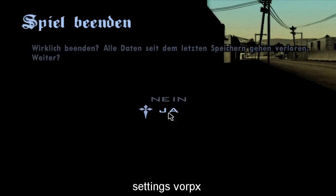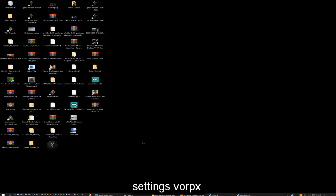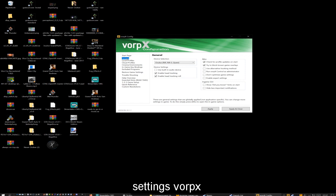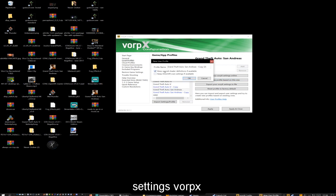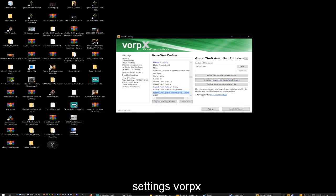Let's go to the VorpX settings. Like I said you have two start files, that's why I recommend creating another San Andreas profile with the other start file. Make sure you choose the correct headset - when you use a SteamVR headset choose SteamVR, when you use an Oculus headset choose Oculus. Press on 'create profile based on this profile' and keep the settings. Now you have a second profile - choose the other start file. It's important for multiplayer.